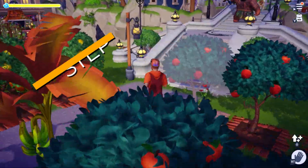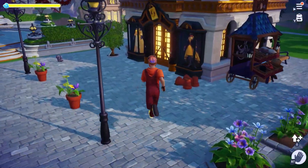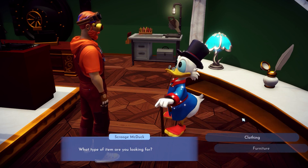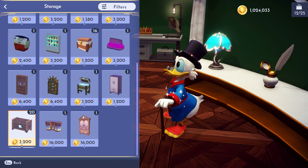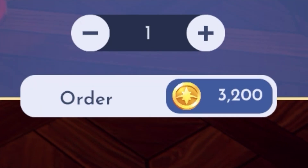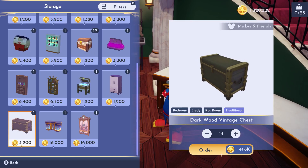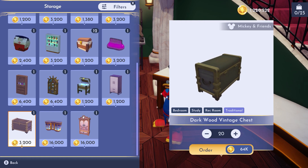Now for the all-important step number four. With the vintage chest safely in your inventory, proceed to Scrooge McDuck's shop and speak to him about ordering some items. Click on furniture and then go to the storage menu, and scroll down to find the dark wood vintage chest. It should cost you about 3200 star coins to purchase one. Depending on how many you want, I'd advise saving enough star coins to make this purchase. You can order a maximum of 25 of these per store cycle.